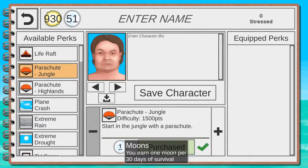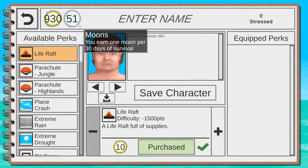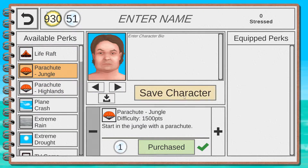Each day at around 7–8 AM you get a currency for surviving — one Sun per day survived. You also get one Moon for every 30 days you survive, so you need to reach day 30 to get a Moon. If you see a perk that requires a Moon, you'll need to survive from day 1 to day 30 in a single run — Moons don't transfer between runs. So you get them on day 30, 60, 90, 120, 150, and so on — Moons are way harder to grind than Suns.